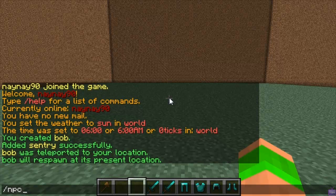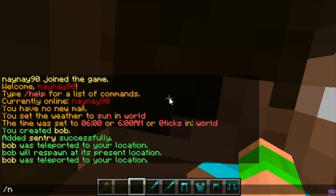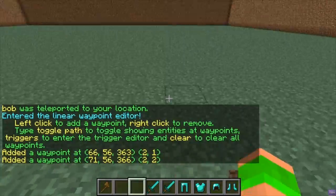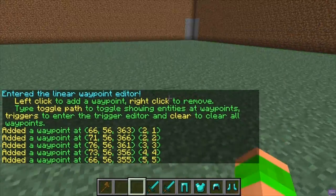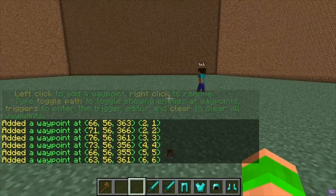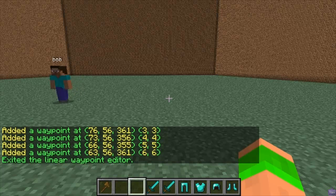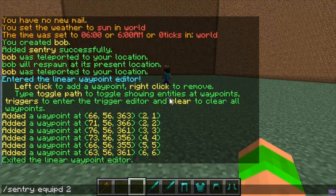We've set a path for him, so slash npc path, then you just left-click to set the points on the path. I'll just quickly make a small one. There you go — that's the path he's going to walk around. Just do it again to stop it. You can see he's just walking around the path. Then slash sentry equip and then an item number will equip an item to the sentry.